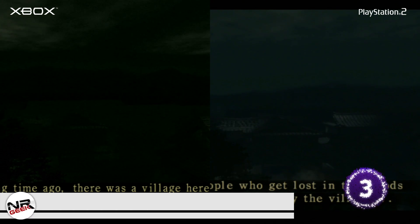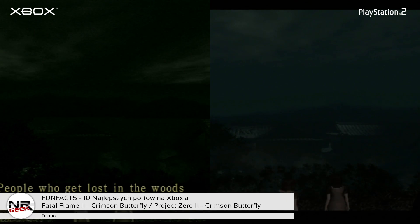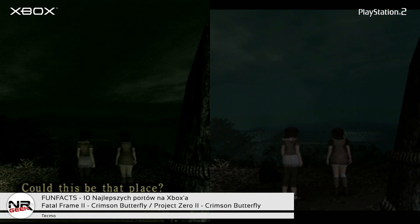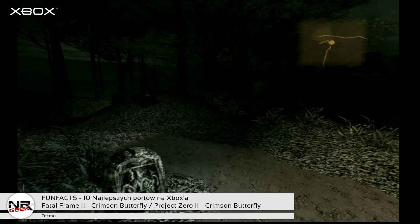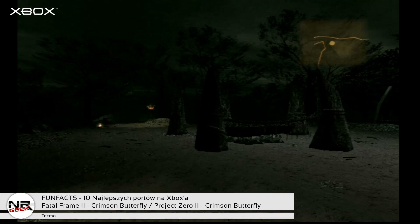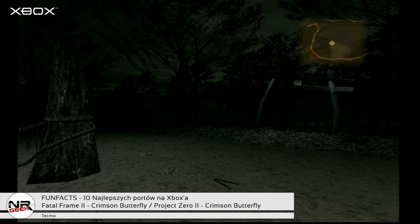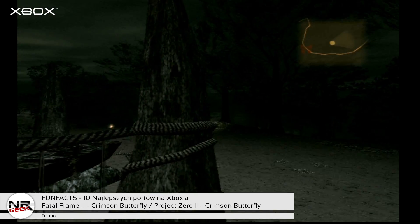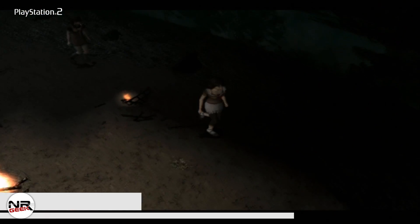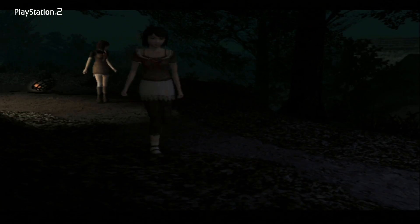Fatal Frame 2: Crimson Butterfly. Fantastyczny japoński horror, znany także jako Project Zero od Tecmo, od części pierwszej potrafił wrzucić ciary na plecy. Najlepszą z wszystkich jest uważana część druga – przede wszystkim za świetną fabułę, genialny twist na końcu i ogólny klimat. Tytuł mocno kojarzy się z PlayStation 2, choć część pierwsza pokazała się też na Xboxie, a druga wyszła też na Wii. Ale to właśnie wersja Xboxowa uważana jest za najlepszą.